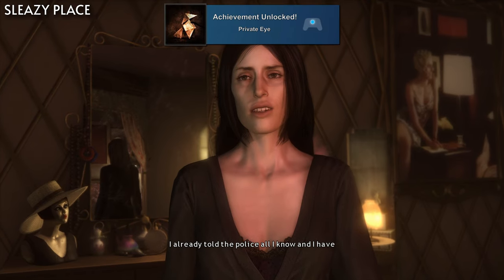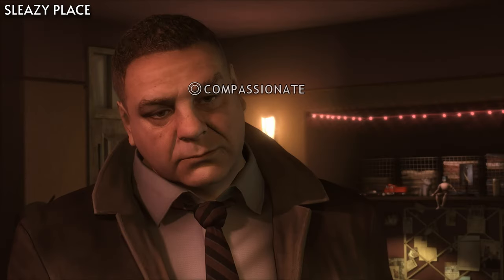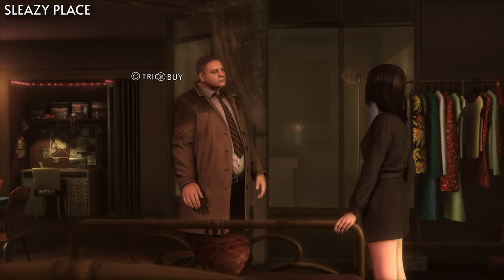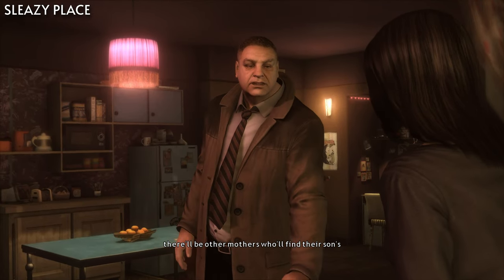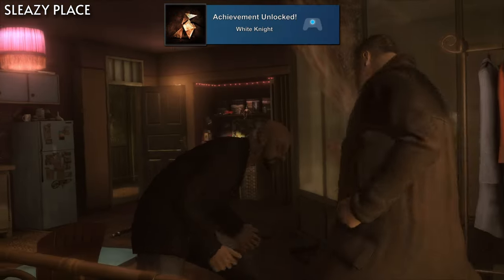For Private Eye, you'll need to lead Lauren to talk about her son in the chapter Sleazy Place. You'll do this by choosing the options Compassionate, I understand Lauren, Convince, The killer is walking around free as we speak, and then Trick when going through the dialogue: Other mothers who find their son's body on a deserted wasteland. Once you leave her apartment, you can then get White Knight for going back in and beating up Troy.